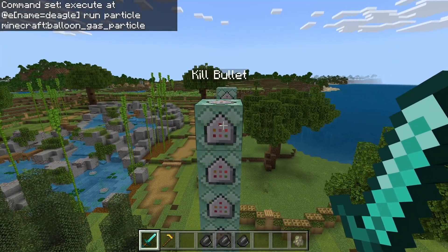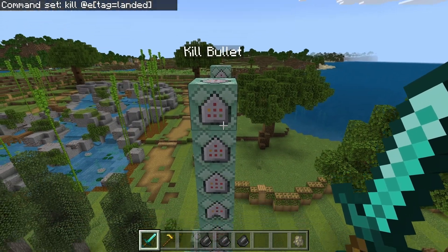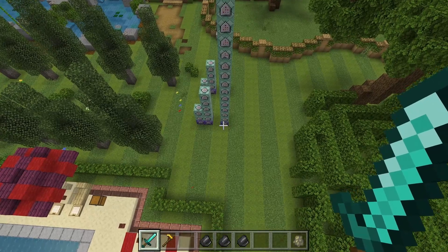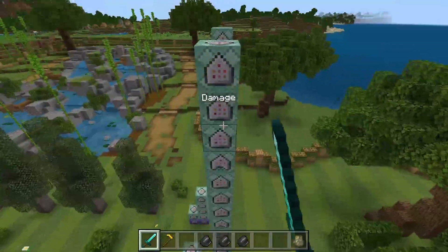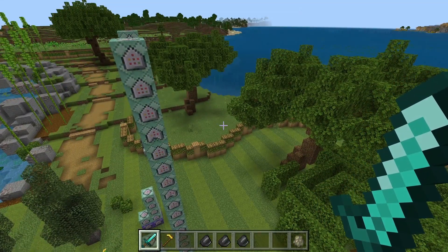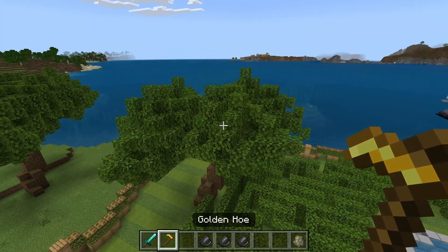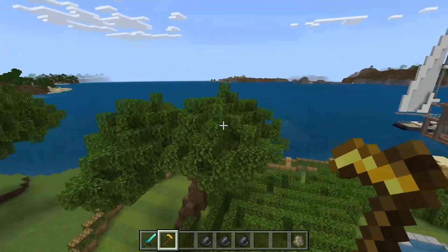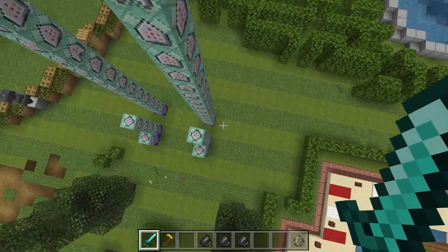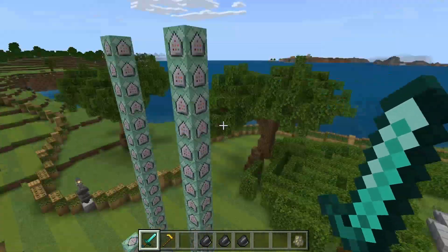Then we have one final command at the end that kills the bullet if it has the tag 'landed'. Here's the logic: at the very start we give the armor stand the tag 'landed'. As long as it successfully teleports somewhere along this chain, the tag 'landed' gets removed. If at any point it is unable to teleport — meaning it hits something like a block — then it keeps the tag 'landed' and immediately kills itself. That's why the 'landed' tag command is at the top and the kill command is at the bottom.